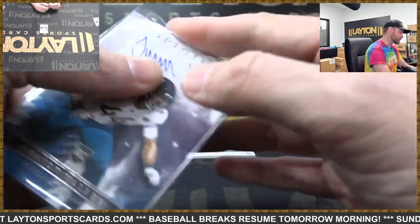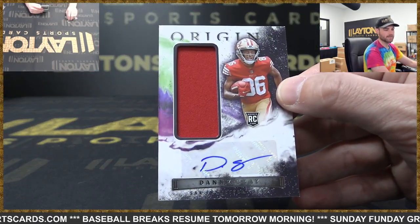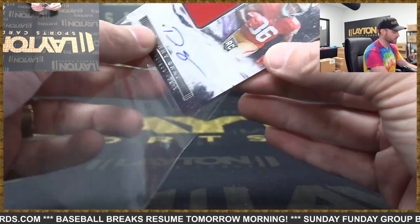The Barney's white Christmas ice cream — oh my god. Danny Gray rookie jumbo jersey auto, 49ers on the back. Give me a sec everybody, we'll recap all the hits.